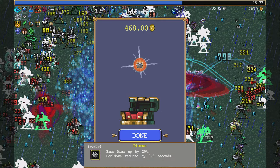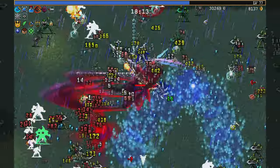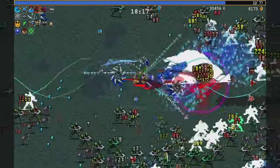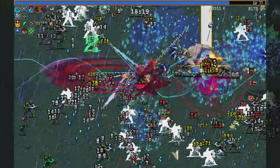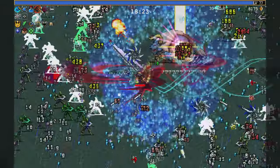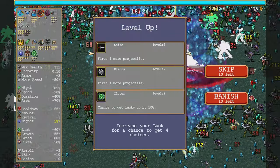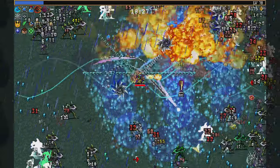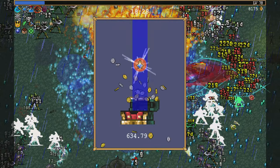Oh, Discus — base area up again. Pull down a demon — you stand no chance. I need to actually make sure I hit you with some of these whips.